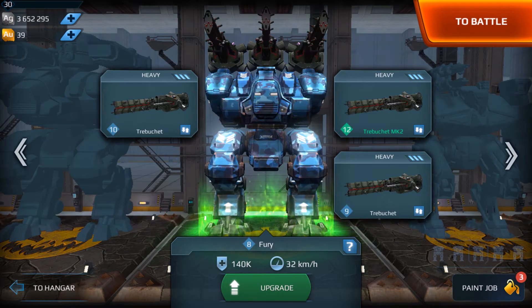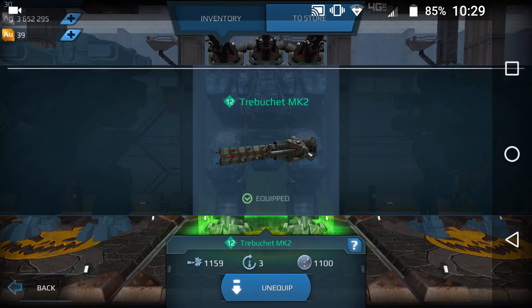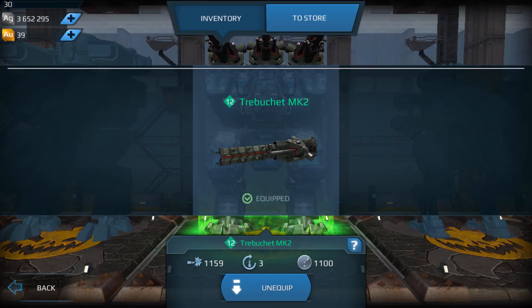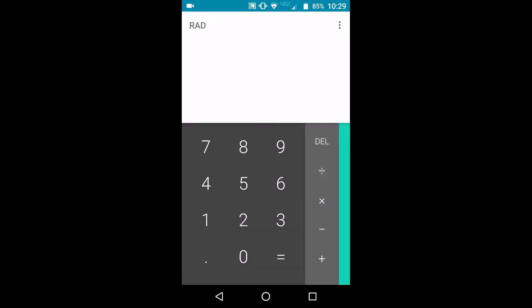Let's go back to the Trebuchet real fast. The MK2 is 1,159 — let's do the math. Times 20, that's 23,180. That's right at the hit Pin damage when it's fully charged. That's the damage from a level 12 MK2. The regular Trebuchet is 966 times 20, so it's 19,320. Big difference.